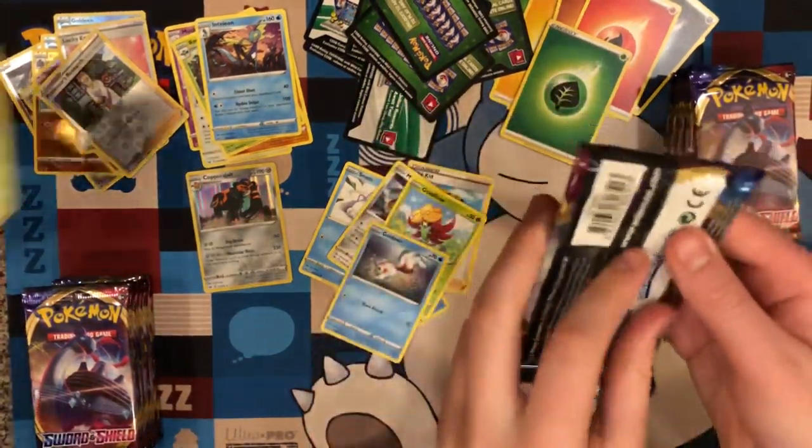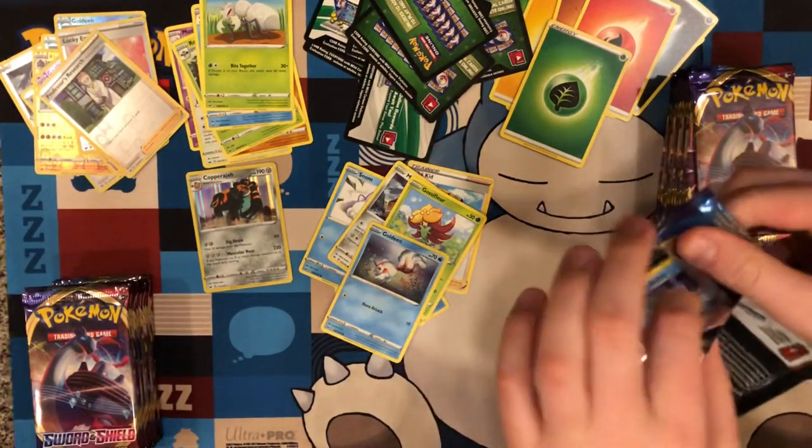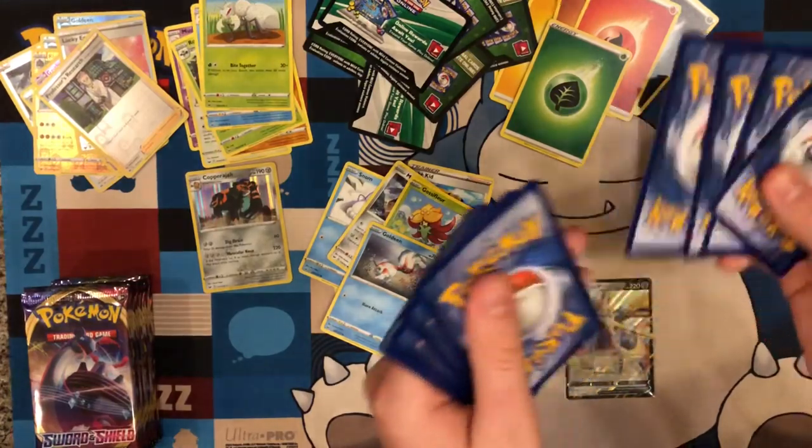Snorlax VMAX. My packs are opening a lot easier than yours. I could just be pretty bad at it, though. It's possible — I don't think so. Negativity does not have space on this channel.